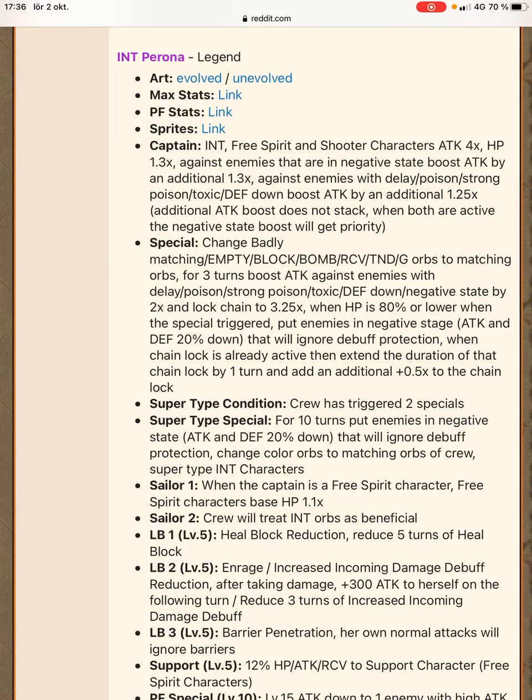That's basically built to have synergy with Boa, since Boa was a 2-turn chain locker and Perona is a 3-turn chain locker. Of course, if you use it with double Perona, you get a 4-turn chain lock and it's 3.5 times. I'm not sure why they're being so stingy with chain locks — it's basically 3.5 times forever, really.